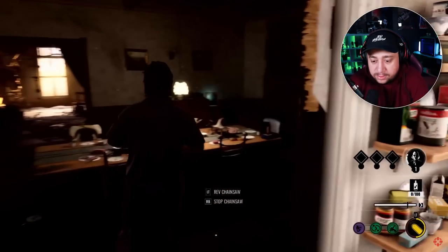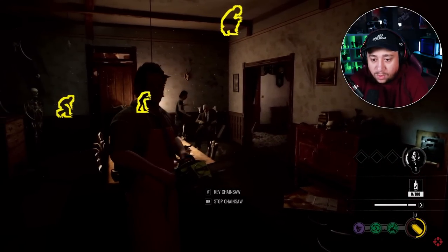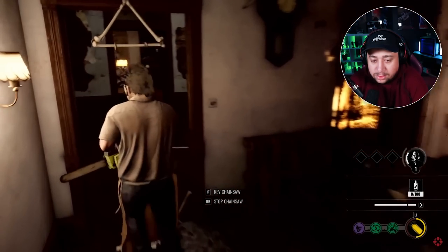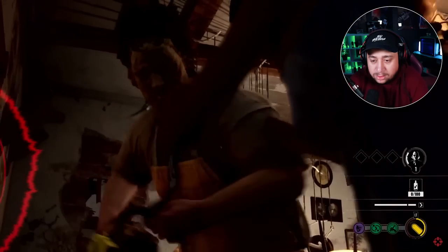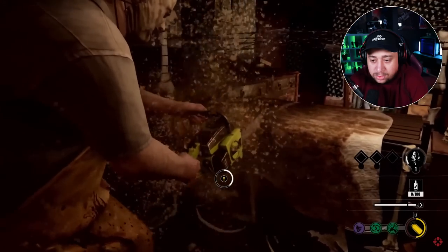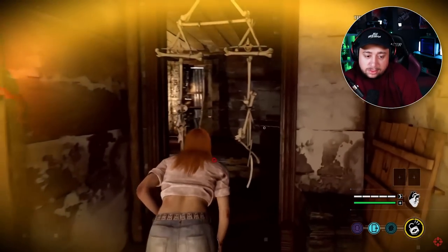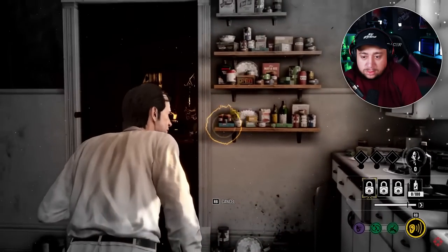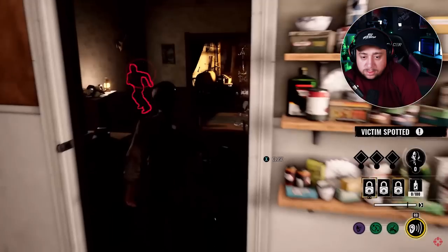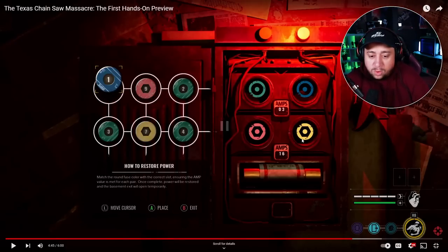The Hitchhiker can also lay down traps to ensnare victims or force them to spend time disabling them. All three family members are wise to collect blood from around the house and from victims in order to feed Grandpa — the non-playable member of the family who acts as a sort of Sauron-esque all-seeing eye. As you feed him blood and level him up, he will occasionally shout and tag any victim who's moving when he screams. There's also a massive and persistent skill tree that promises to let you tailor your victim and family skills. I enjoyed playing as the family more than the victims in my initial rounds.